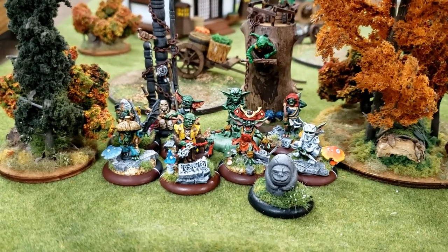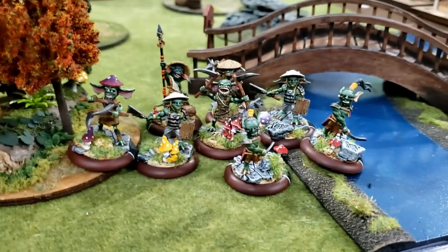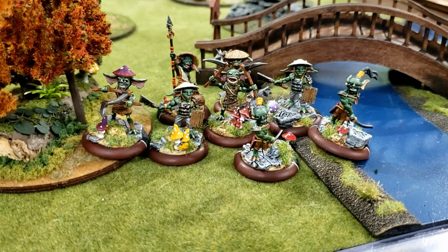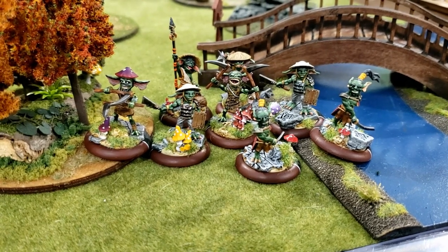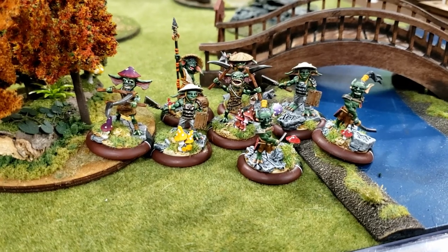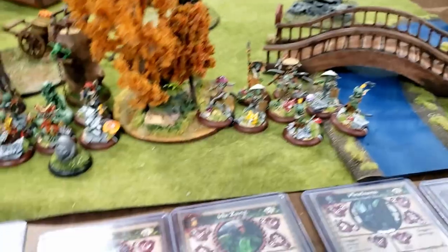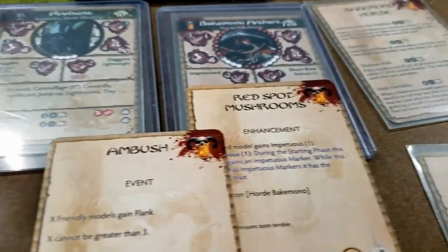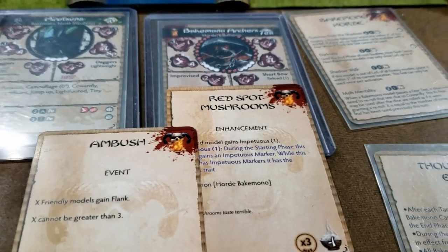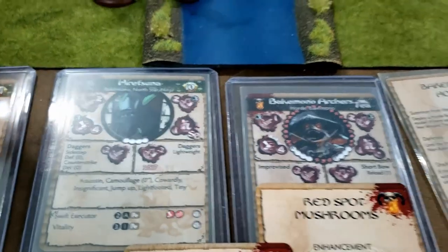So I have all these guys on the table. These are all my horde bakamono minus the two archers — this is what I hope to summon within the first couple of turns. I've got red spot mushrooms on both of the archers, which gets me two extra ki but makes them impetuous; it also makes them fearless, and there's a reason I have that.